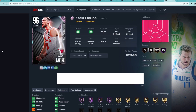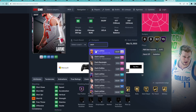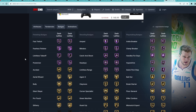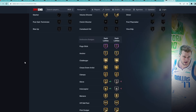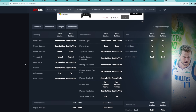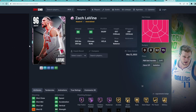Coming in at number 14 is going to be Pink Diamond Zach LaVine. Let me know in the comments which is your favorite card from the new generational promo. He's just a 6'5" shooting guard with a 6'8" wingspan, and he's going to be very similar to his Galaxy Opal — both not great shooting guards, only 6'5", and their stats and badge count are basically identical, except he's got Gold Glove and Gold Interceptor added and the exact same animations.